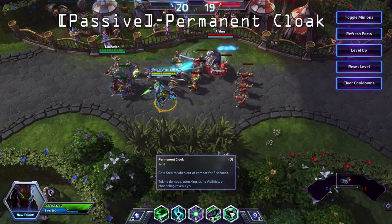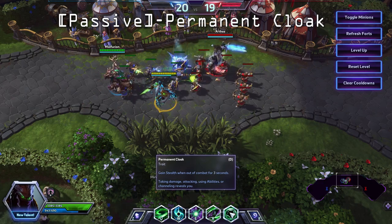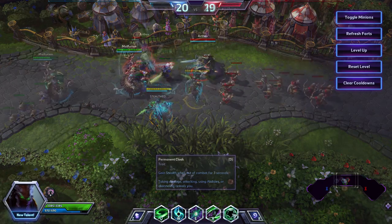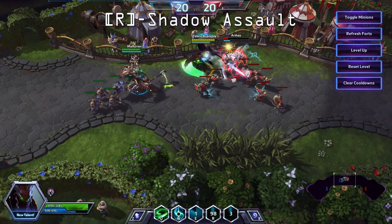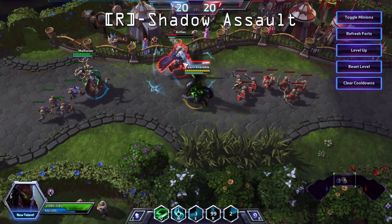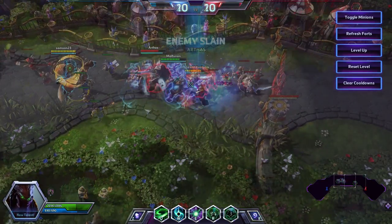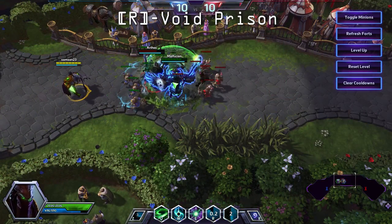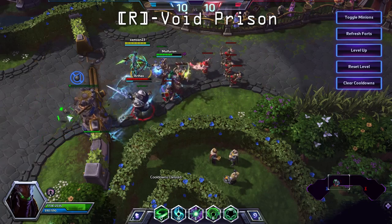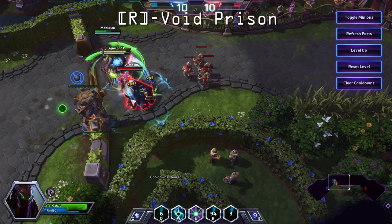Zeratul's passive trait is called Permanent Cloak, which grants stealth when out of combat for 3 seconds. While cloaked, Zeratul is harder to see but not invisible. He is one of only two cloaked characters in the game, the other being Nova. His first heroic is Shadow Assault, in which basic attacks charge you towards an enemy and have 20% increased attack speed for 6 seconds. Shadow Assault breaks roots and stops collisions. His second heroic is called Void Prison, which slows the time in an area, making enemies and allies invulnerable and unable to act for 5 seconds. This does not affect Zeratul. However it does affect things such as towers, minions, and mercenaries both on the enemy team and the friendly side.